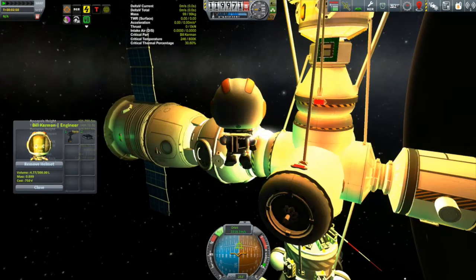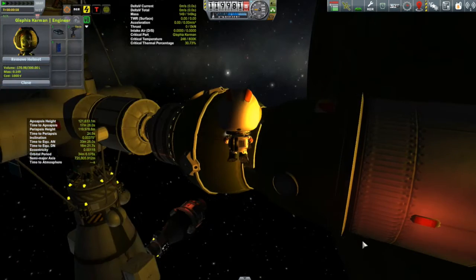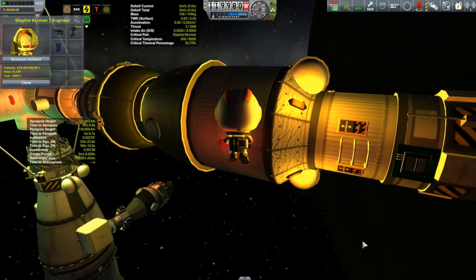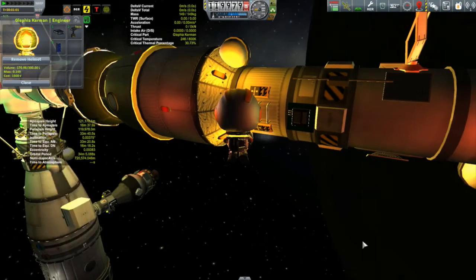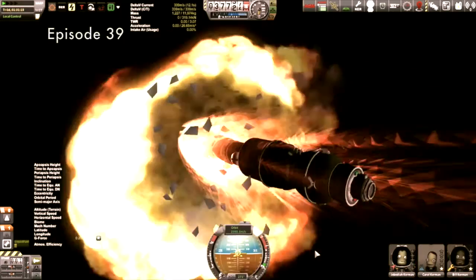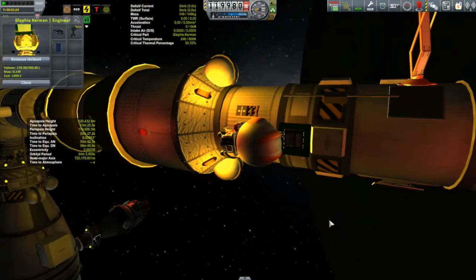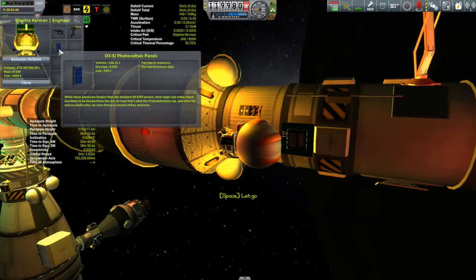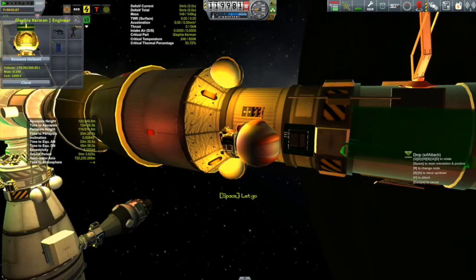We can then transfer all the resources over to the Karine as well as its crew of Jebediah, Chrissy, and Glafia. But before it sets off, Glafia has the honor of performing one more duty. You may recall that when the Karine was originally put into space, it didn't have its current solar panel configuration — there was a tragic arrow-breaking accident that cost two of our deployable solar panels, and I always felt the Karine never quite looked right. Glafia is going to fix that because I finally have the cargo space to bring up some replacements.